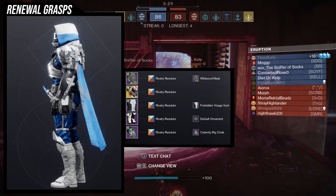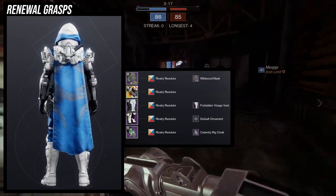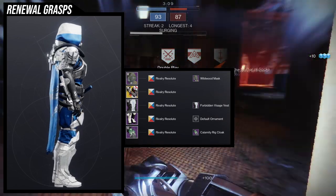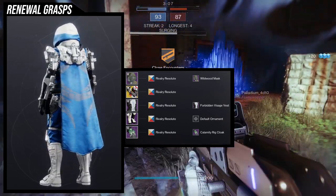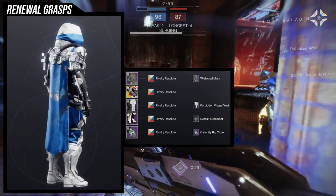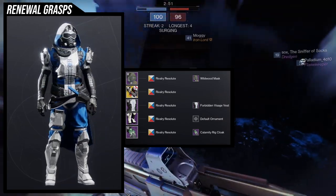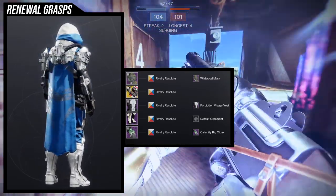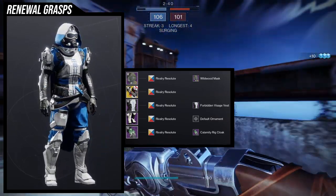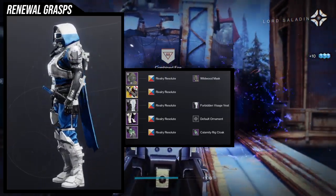I do have a second example set which I think looks better, though the boots also suffer from the asymmetry problem. For the helmet we're using Wildwood Mask because I like the mask, and in combination with Calamity Rig Cloak it looks really cool. For the chest piece we're using the Forbidden Visage vest, which I never really wear but it looks really good. And then for the boots we're using the Deep Explorer boots — same problem with asymmetry. I didn't want to give you guys two example sets where both don't look good, so let me show you what my initial example sets were going to be.